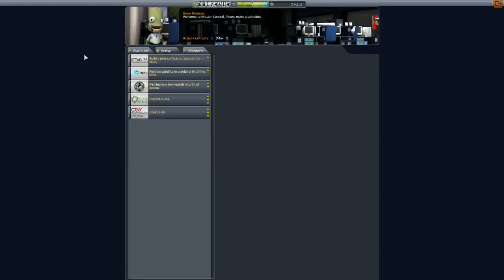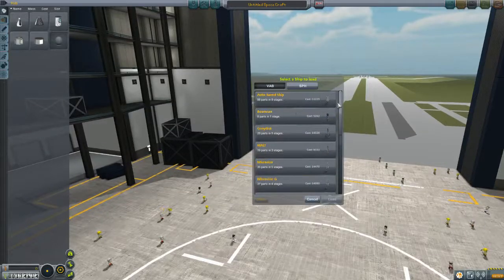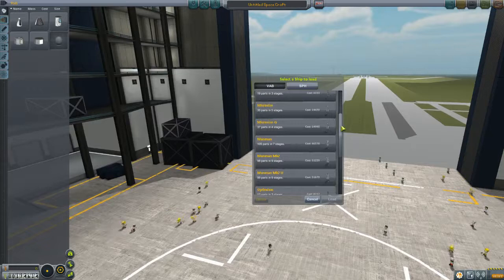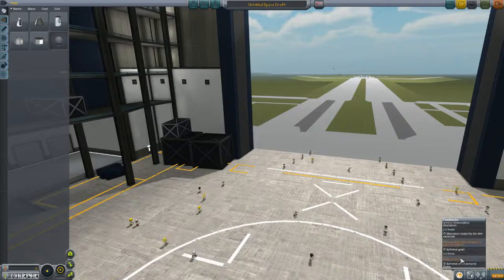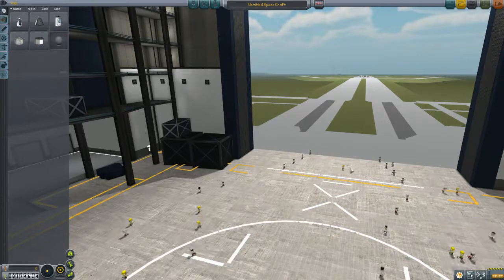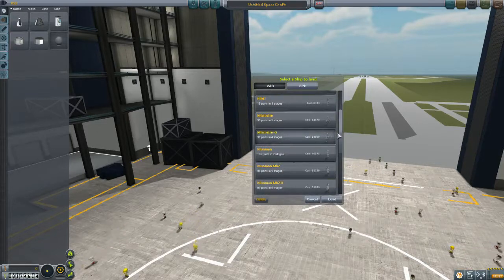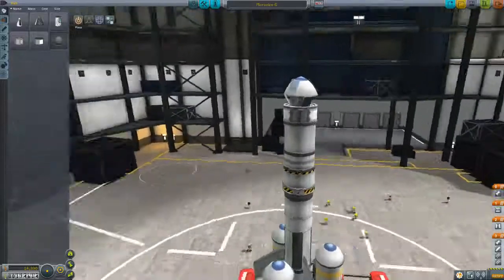We've already got a contract for a polar orbit of the moon. So I guess the first one I will show off is... I'd actually probably use one of the slightly smaller ones for this generally, but I will use the one that I showed. Let me just make sure I don't need a goo canister or a science bay. Okay, don't need a science bay, don't need a goo. The one that I posted a screenshot of was this one - the micro-size G.